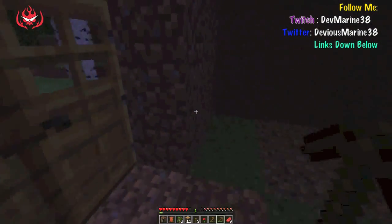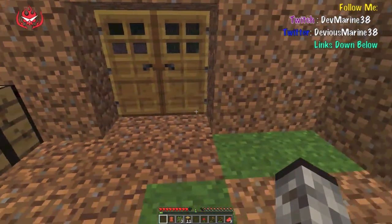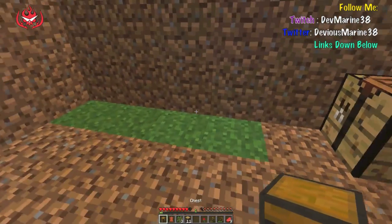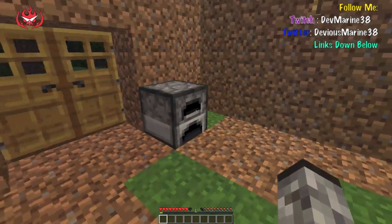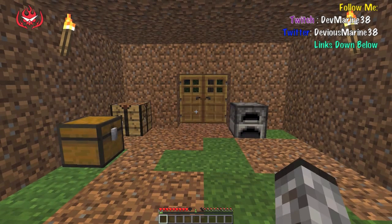We'll move everything in here. We got some torches from that bonus chest. I hope you guys don't mind I used the bonus chest — it didn't help that much, just gave me a little wood and stuff. We'll put the chest here and store all our stuff in it just in case we die. I'm gonna end it here. I'm just going to go look for sheep to get some wool, hopefully without dying. That's it for this video — hit the like button if you enjoyed and want to see more Minecraft. I'm deviousmarine38 and I'm out, peace.